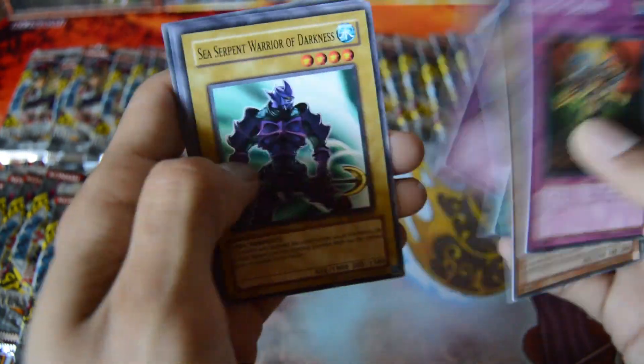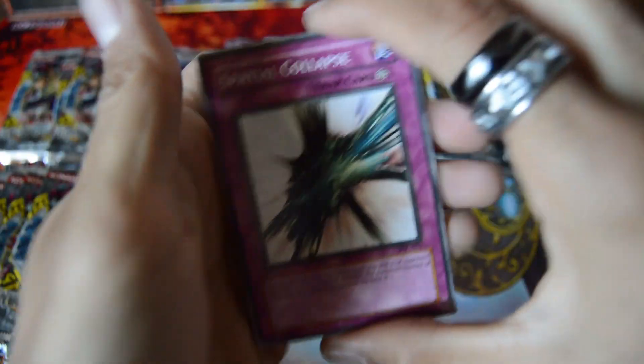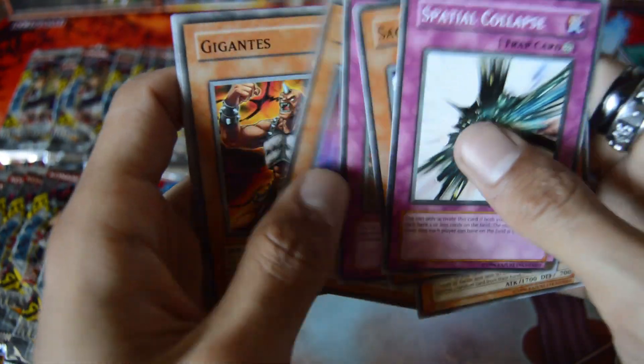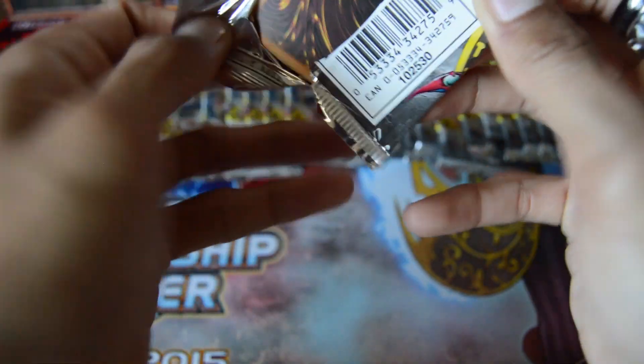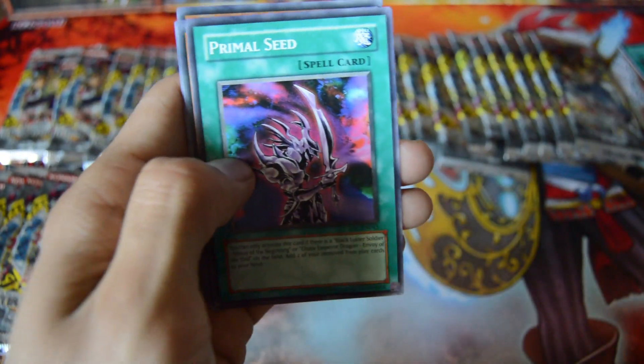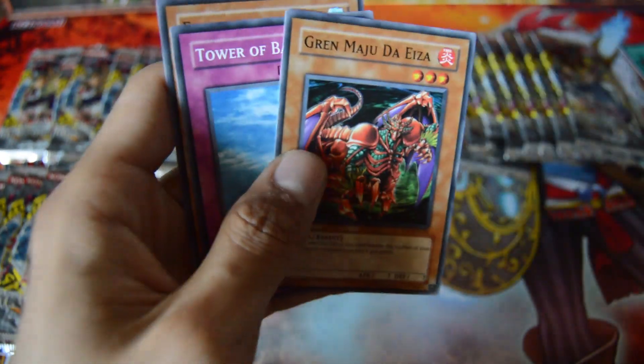We got a Chain Disappearance for a Rare. A Rare Drilligo — nice, very nice. Death Kangaroo, a Rare Robin Zombie — I'll still use that — and a Primal Seed Common, nice.